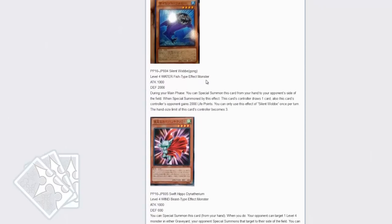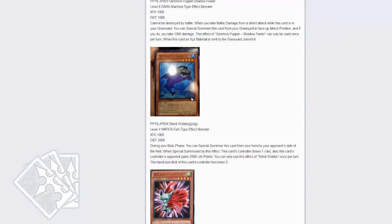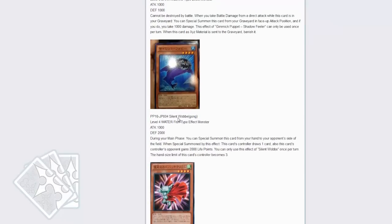Next up is Silent Wababe Gong. During your main phase, you can special summon this card from your hand to your opponent's side of the field. When this card is special summoned by this effect, this card's controller draws 1 card and this card's controller's opponent gains 2000 life points. You can only use the effect of Silent Wababe once per turn, and the hand size limit of this card's controller becomes 3. That's pretty interesting — I'm curious to know what the rulings are going to be on this card, but for a really hefty cost, it's a really interesting card.